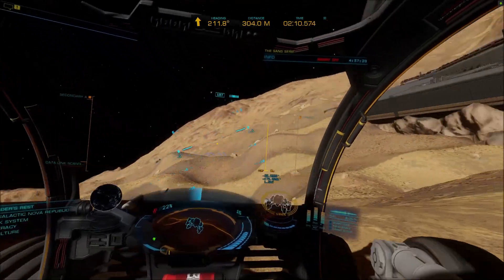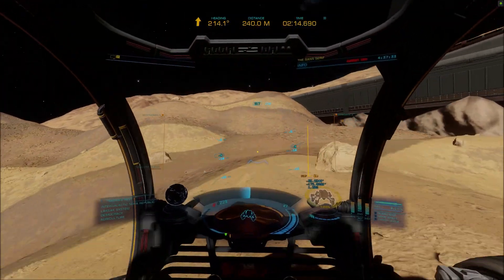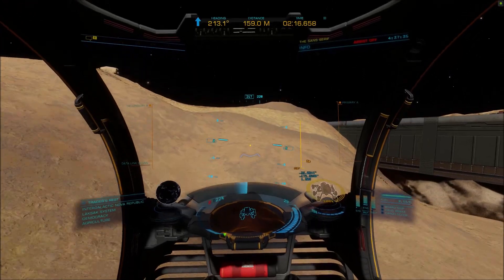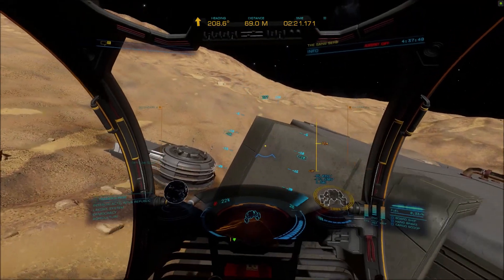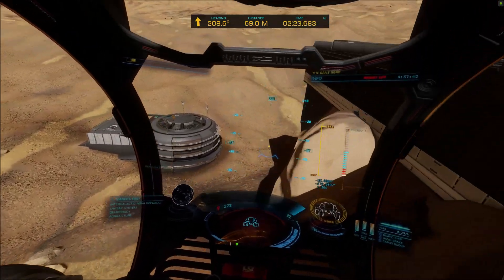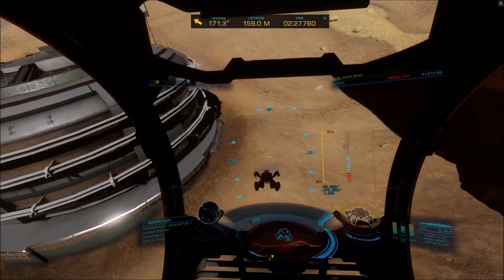You're nearly there now. Head towards the left-hand corner of the building in front of you — watch out, there's a big drop coming up. Drive round the back of the garage building and finish back by its entrance.